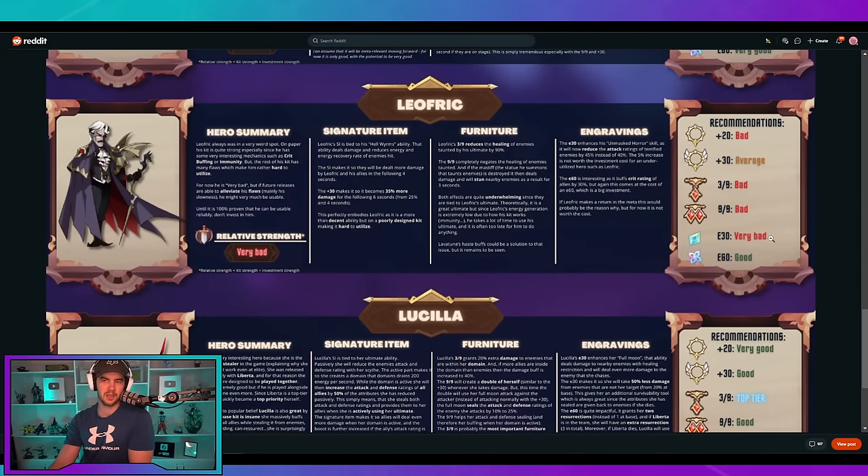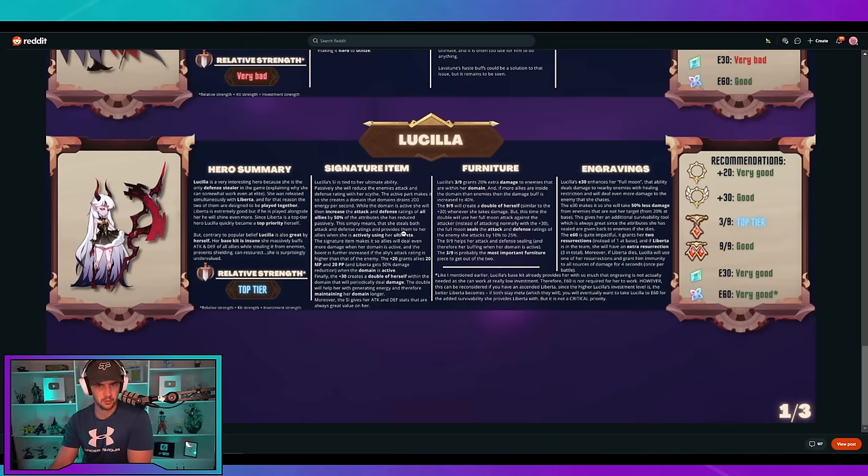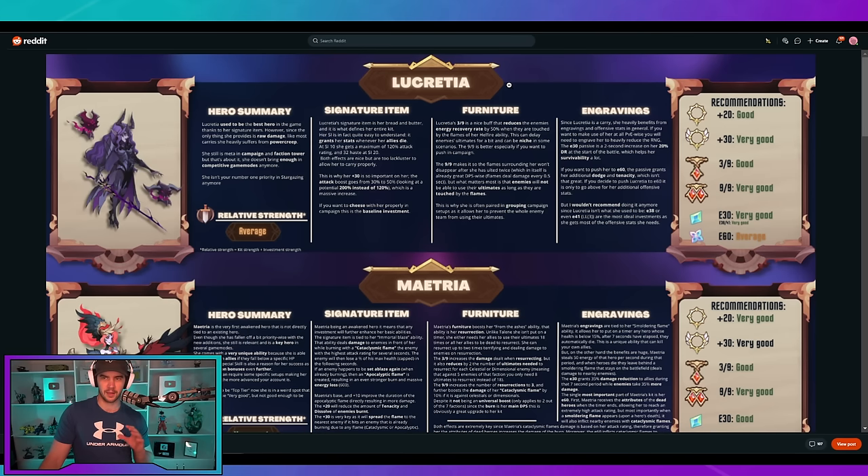With Leofric, you're not investing anything into this guy. Then we've got another top tier with Lucilla — fantastic. The great thing about Lucilla is we do have that top tier three engraving. Nine on her is good, but I always like it when characters have their best investment at a lower grade, so you can focus on other units. This is only one faction — we've got other factions to look at.